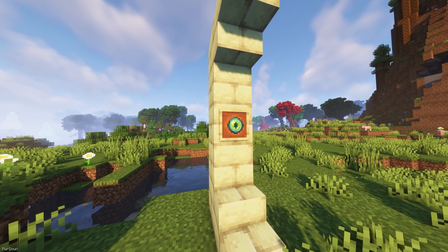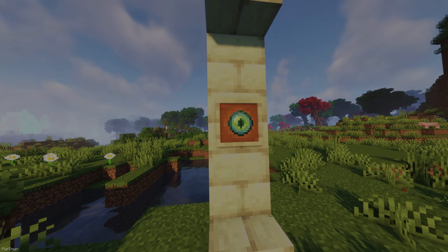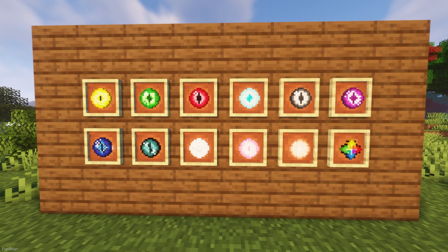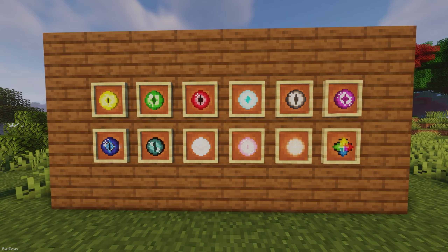One of the biggest changes this mod makes is that traditional Ender Eyes are no longer required for Portal Frames. Instead, you'll have to find 11 new Eyes which are provided with this mod. You should know that you won't always find an Eye, as there's a chance they won't spawn, and you'll have to keep searching.